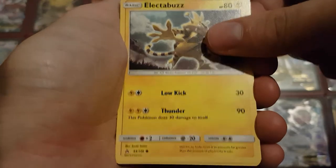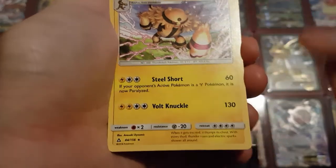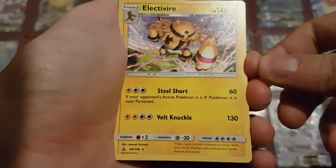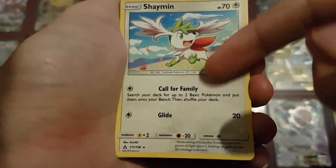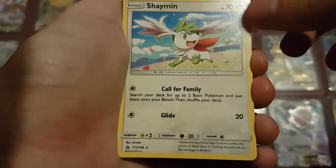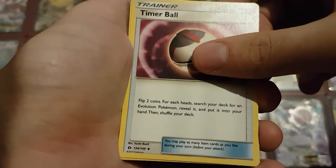Then we have Electabuzz — two of them — and two Electivire. A lot of energies for this guy but a lot of damage on those attacks as well, so that's also a really good card. Lastly I got a Shaman, which is a new one with the Call for Family which allows you to search for some basic Pokémon, and a little Glide attack which is less impressive but that's not really what you use this card for. And then we get a bunch of trainers.